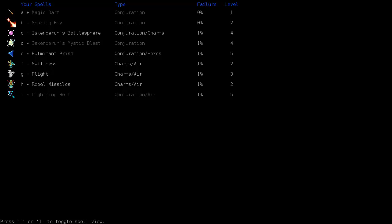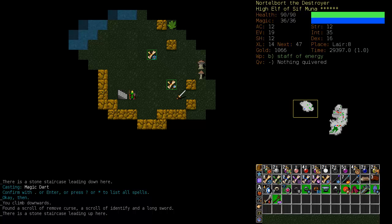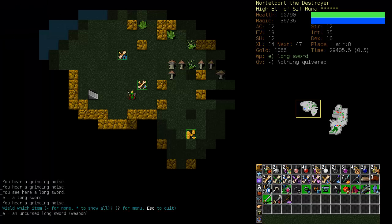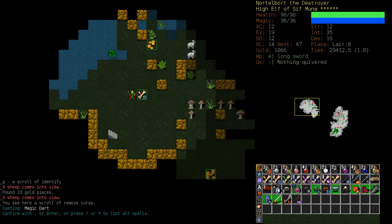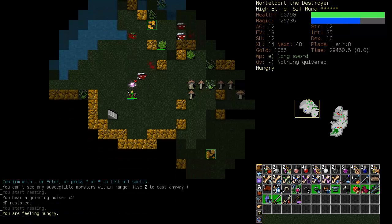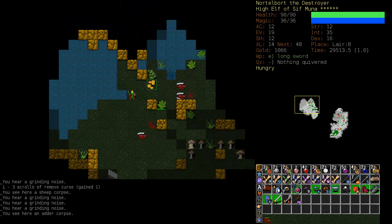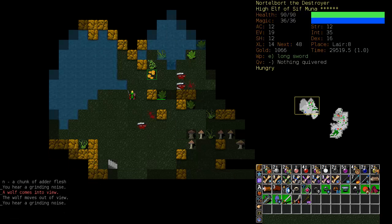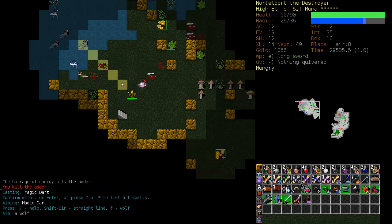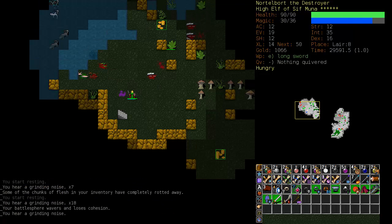I might want to get rid of Searing Ray, and perhaps Fulminant Prism. I had actually forgotten I had Fulminant Prism, or else I would have dropped one into the worm vault. Here's a Long Sword — let's wield that. We'll go on a bit of a Battlesphere Frenzy here. Shield's up to 4.2 — it's climbing a little slowly for some reason. I don't quite recognize this bottom layer. I don't think I've been to this vault before.